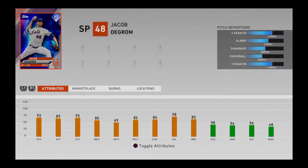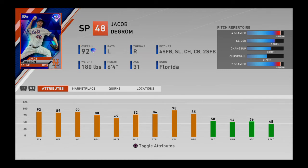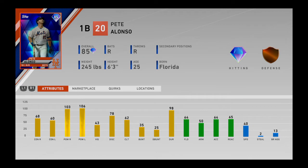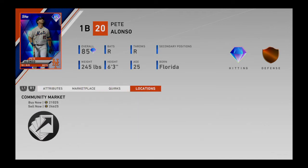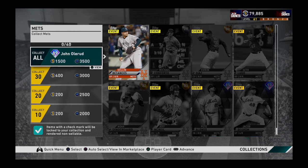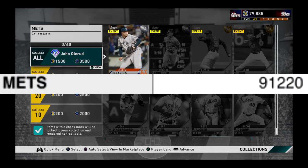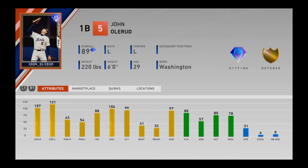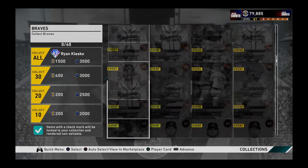The next collection would be the Mets, which includes two diamond players. Jacob deGrom, being the best starting pitcher in this game, is reflected in his price - costing almost 60,000 coins. Pete Alonso is the best first baseman in terms of batting and costs almost 24,000-25,000 coins. It also has four golds. The cost would be approximately 91,220 coins - the first collection that touches 90,000. The reward in my opinion is very good - an 89 John Olerud with excellent batting and defense attributes. For a first baseman, defense is appreciated.